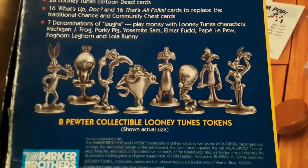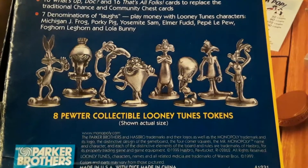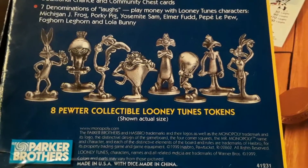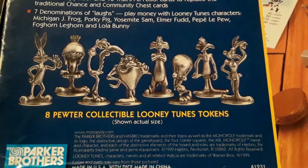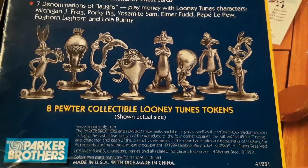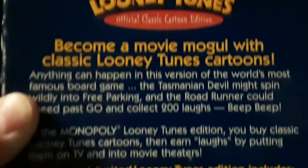The collectible Peter tokens that it didn't come with were Bugs Bunny, Marvin the Martian, The Road Runner, Wile E. Coyote, Daffy Duck, Tweety Bird, Sylvester, and Taz. It says: Monopoly Looney Tunes Official Collectors Edition.